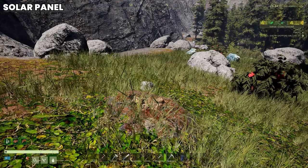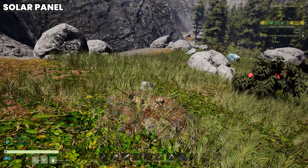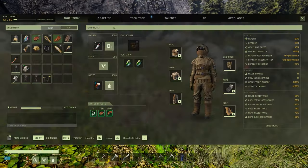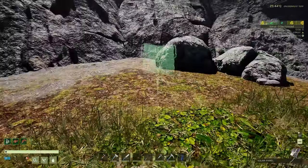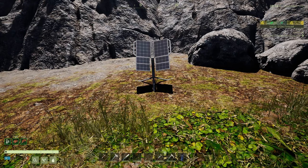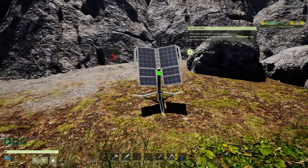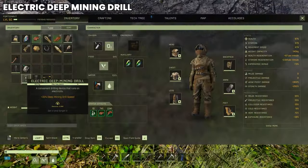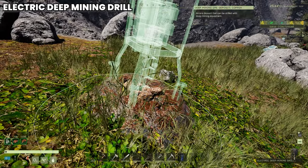I've located two new ore deposits — copper and iron — and I want to get a drilling operation going. Right click on your solar panel in your inventory and place it down. You don't have to worry about animals attacking these, they don't attack them. As you can see the solar panel is now lit green, so it's receiving sunlight. Now right click on your electric deep mining drill, click deploy — this works exactly the same way as the biofuel drill.